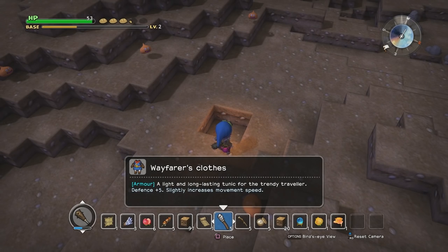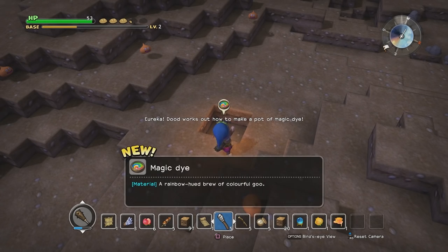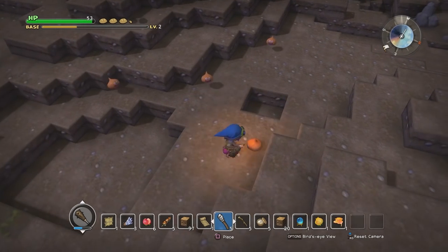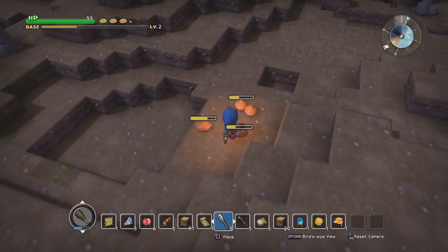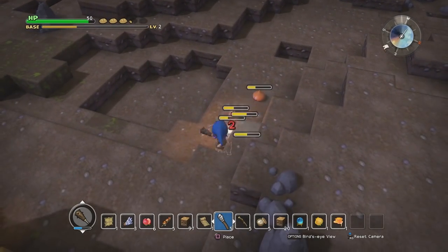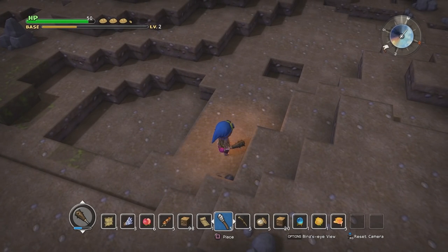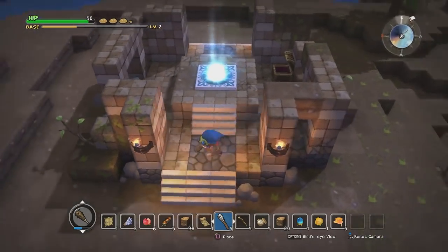Wherefare is close — a light, long-lasting tuning for the speedy traveler, defense plus five, slightly increased movement speed. Oh and magic die! Of course we've now pissed off every slime in the general vicinity, which is going to be a bit of an interesting issue, but I should be able to just clobber my way through.